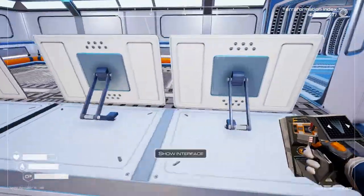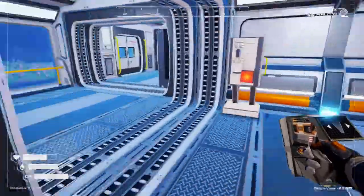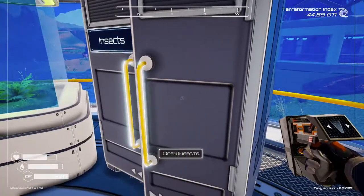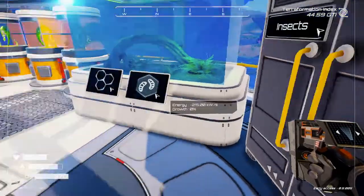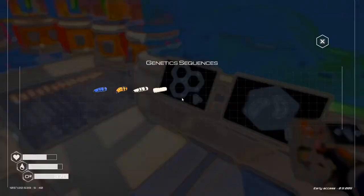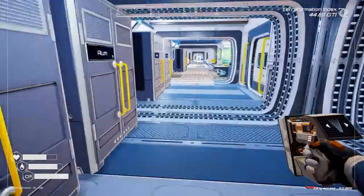Thank you for joining me. We are almost ready to unlock the next item, should be unlocking in a few seconds here. Let's go check on our insects. We can make more bees — all the bees, buzz buzz.